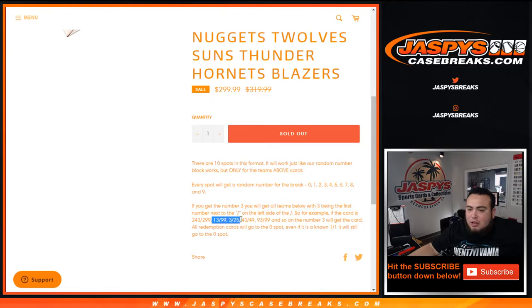For example: 13 out of 99, 3 out of 25, 43 out of 49, 93 out of 99, and so on — number 3 block will get that card. Any redemptions popping up for these 15 teams will all go automatically to spot 0, even if we know it's a 101, it will still go to spot 0.